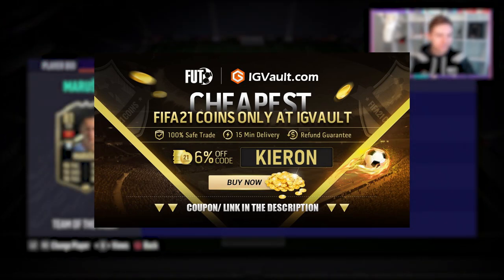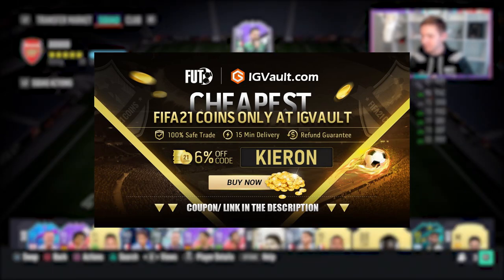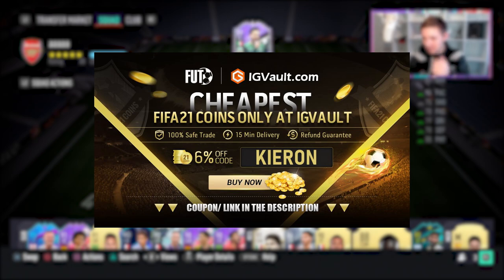If you want to improve your Ultimate Team and need some coins to do so, you should check out my sponsor IGVault. There's a link in the description, and if you use the code Kieran, you'll get yourself a nice little discount off your order.